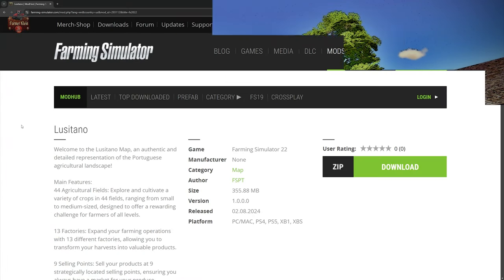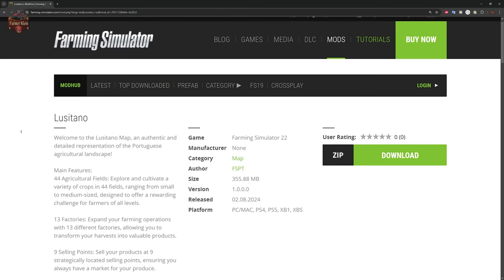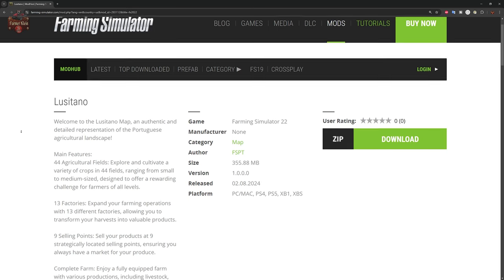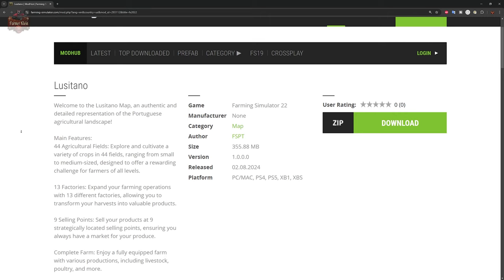The Luzi Tono map will be found over on the FarmingSimulator.com website or the in-game downloadable content menu. As of the 1.0 release, this map is available for all platforms. Let me read you some of the description. This map is an authentic and detailed representation of the Portuguese agricultural landscape, and it includes 44 agricultural fields.